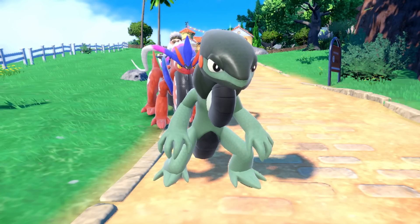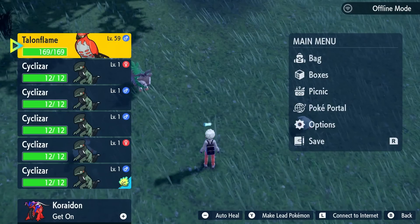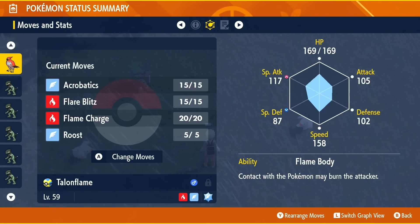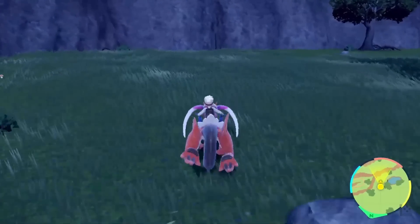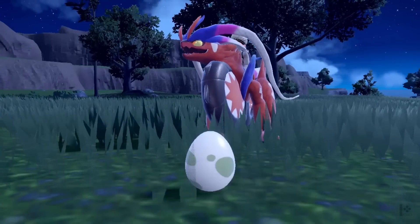To make eggs hatch faster, put a Pokemon with the ability Flame Body at the top of your party. Flame Body has a secret passive that warms up your eggs, so as you run around they will hatch faster if the Flame Body Pokemon is at the lead of your party.